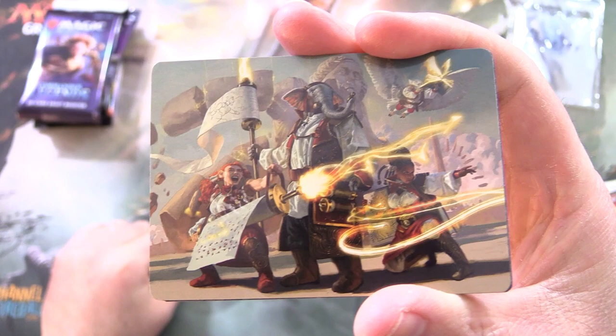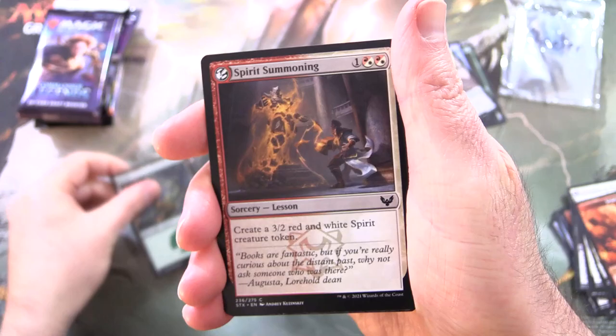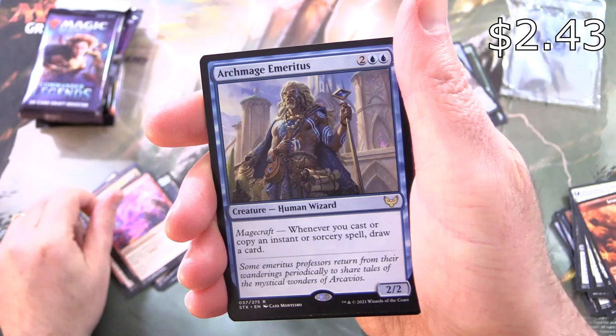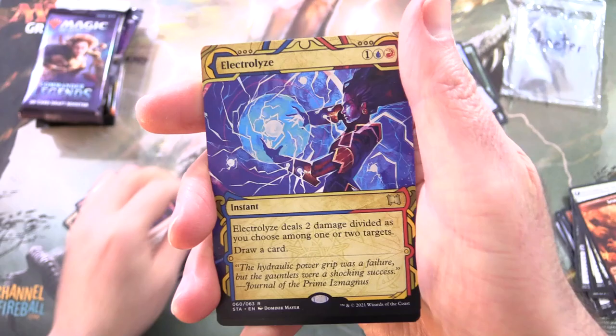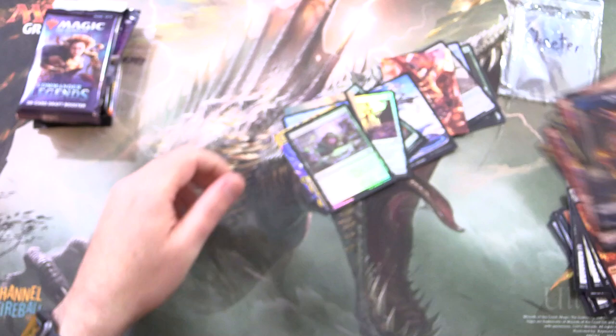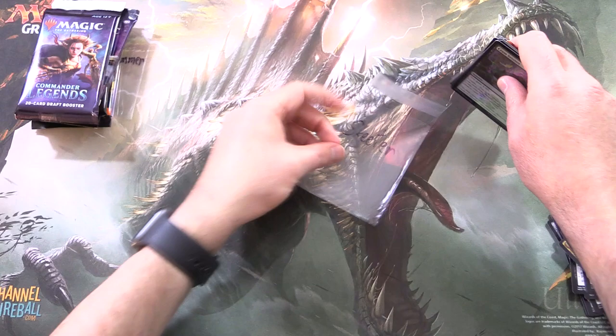Strixhaven! Let's see a list pull — alas, it was not meant to be. Here we have some weird Strixhaven superhero gang, the Young Mutants or something. We have Lorehold Command and a Forest, Spirit Summoning, Twin Scroll Shaman, Make Your Mark, Relic Sloth, Illustrious Historian, Mascot Interception, Practical Research, Explosive Welcome, and Archmage Emeritus — that is not too shabby. From the Mystical Archives we have another rare Electrolize, along with a Foil Cram Session. Not the greatest pull, but some decent stuff to be sure.